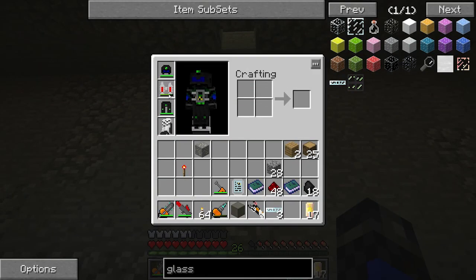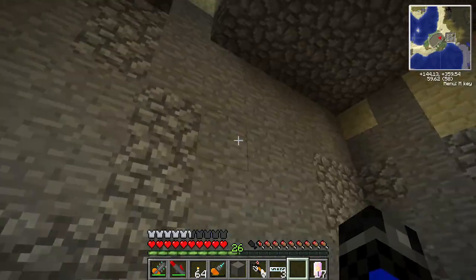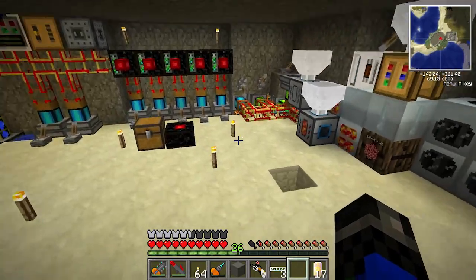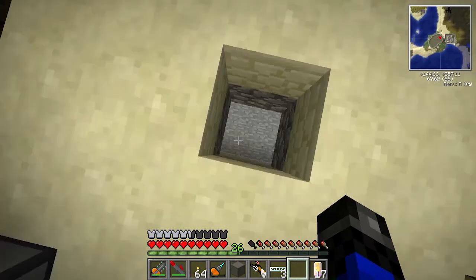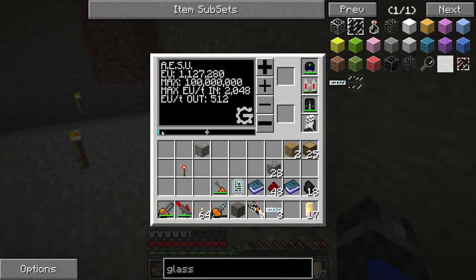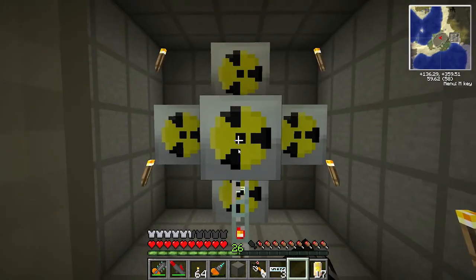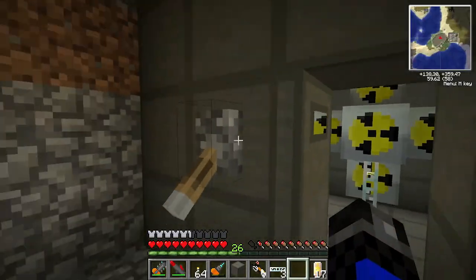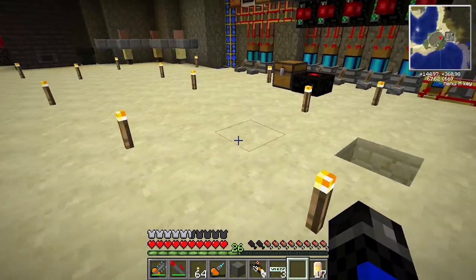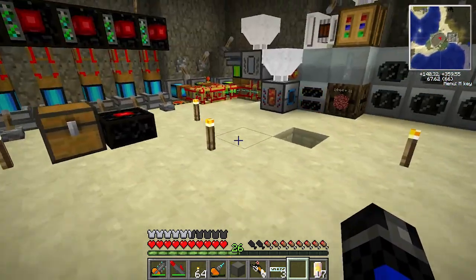I've got nano suit, helm, leggings and stuff on, got myself a chainsaw, mining laser drill, electric wrench — I've been doing some upgrades. Upgraded equipment out here: I have the singularity compressor, centrifuge extractor, rotary macerator, induction furnace. I need better armor though, so I'm going for quantum suit next. It takes a fair bit of power to charge — this is already at a million. Next time we'll get some quantum suit stuff going on. Thanks for watching and I'll see you next time.